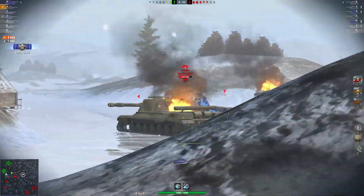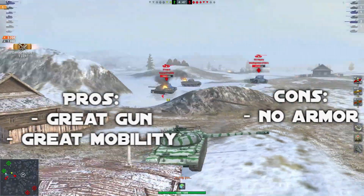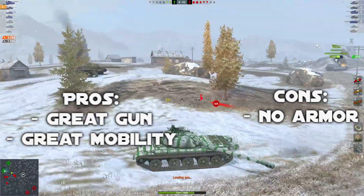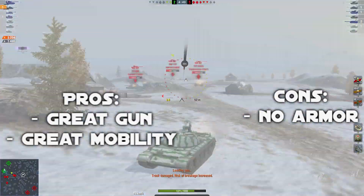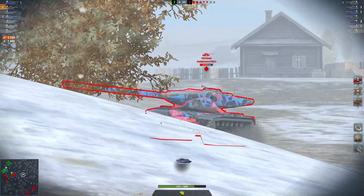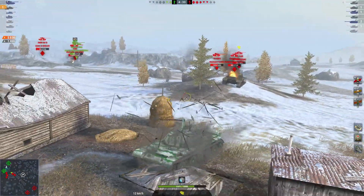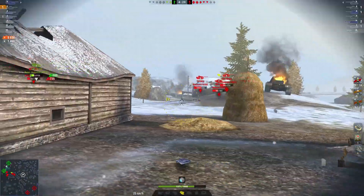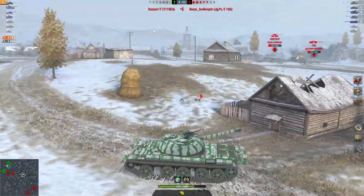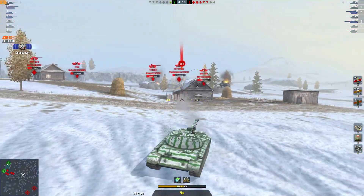Concerning the pros and cons, it's straightforward. First, you have a great gun — great because of two things: the alpha damage and the aiming time. The aim time is better than many competitors at tier 10, and that's a really great asset. Next, you have great mobility and really good turret armor. Unlike, for example, the 140, even if someone shoots gold through your turret, they're going to have to aim for weak spots — especially the turret cheeks near the gun mantlet — to be able to penetrate.